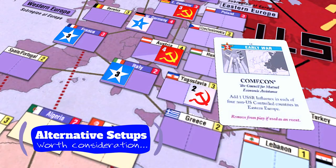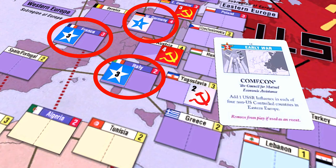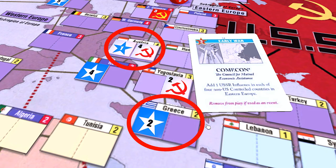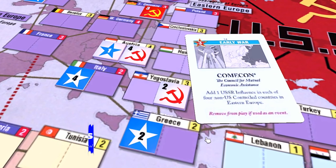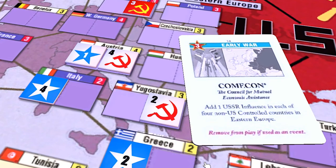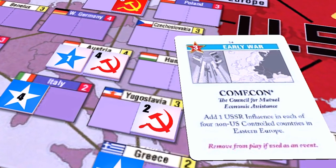Some fairly extreme setups have been suggested. For example, one influence in West Germany, three in France, and three in Italy as an alternative setup to block the Comic-Con trap and limit its impact. Another unusual alternative might be four influence in Italy, two in Greece, and one in Austria. This setup lines up with leaving West Germany completely empty, which eliminates the risk of the Blockade event. It allows re-accessing the battleground states of Italy and West Germany via Austria and Greece, and gives a potential non-battleground state that can stave off Soviet domination of the region.